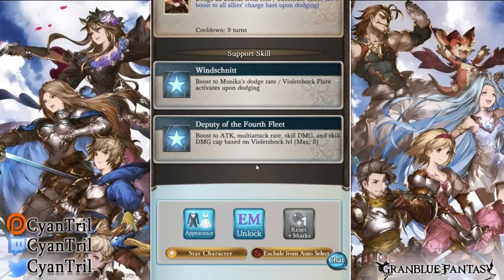Her second support skill, Deputy of the Fourth Fleet, is where Violet Sock really kicks in. It gives her a boost to attack, multi-attack, skill damage, and skill damage cap based on her Violet Sock level. For example, the attack boost is 6% per level, double attack 6% per level, triple attack 3% per level, skill damage 10% per level, and skill damage cap 5% per level. Maxing out at level five, you can multiply by five - capping out at around 30% for normal attack. Characters with T-Mott gain more value out of this passive.